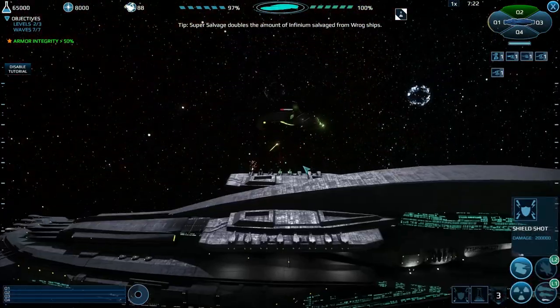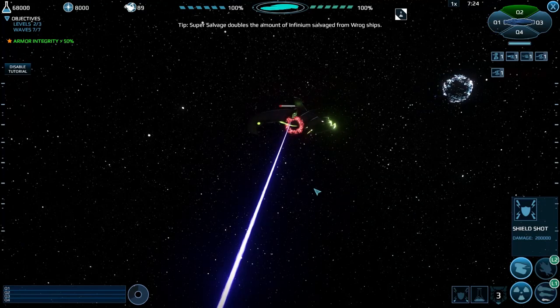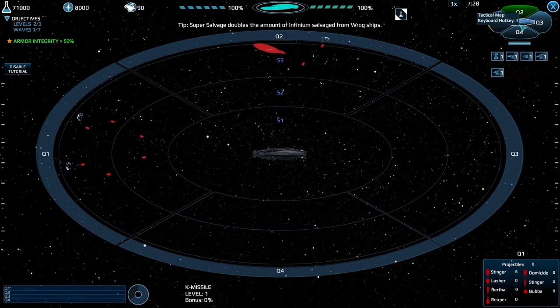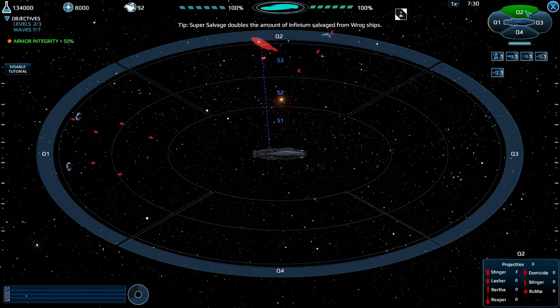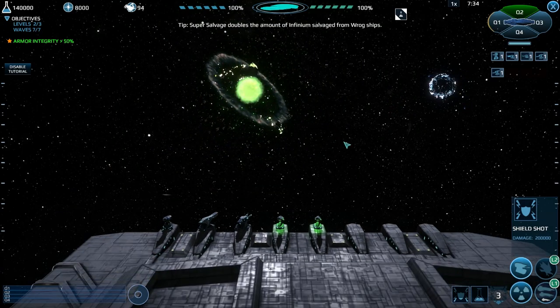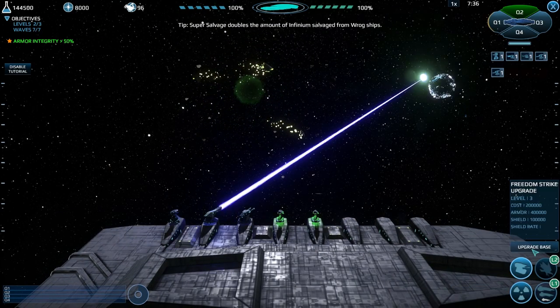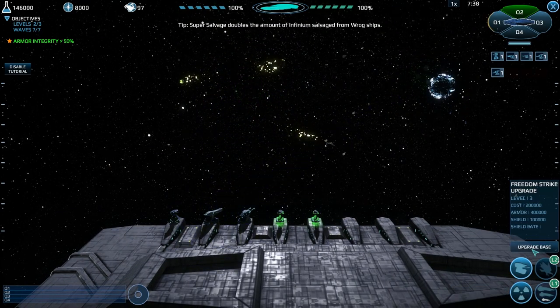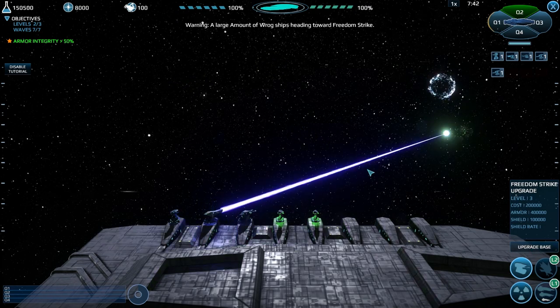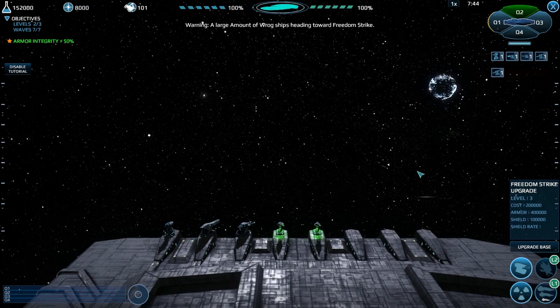Super salvage doubles the amount of infinium salvaged from ROG ships. Let's click this just now - we have that giant ship. These guys are handling just fine. That's gone - excellent. Can I upgrade this again? It costs 20,000 - or 20 million. Warning - a large amount of ROG ships are headed toward Freedom Strike.